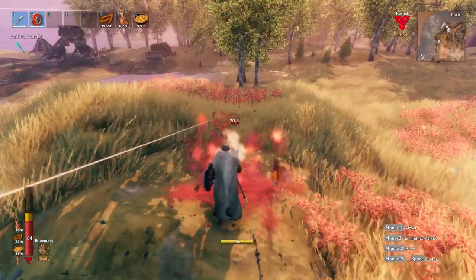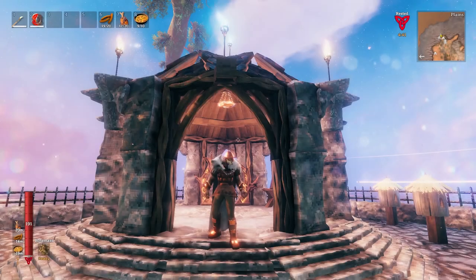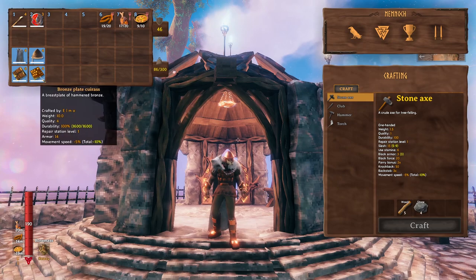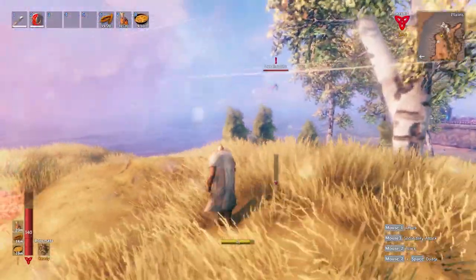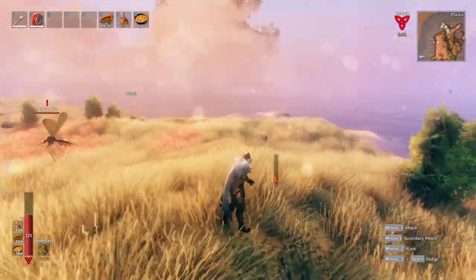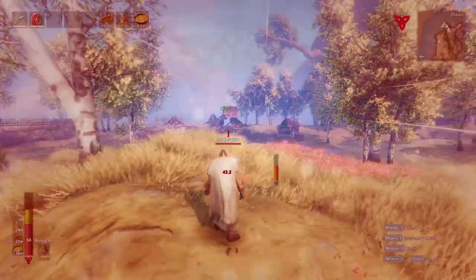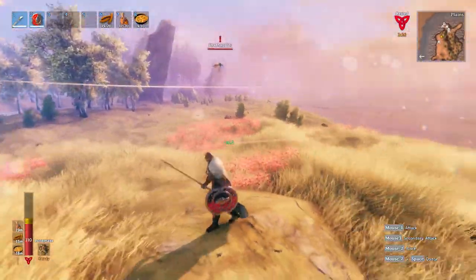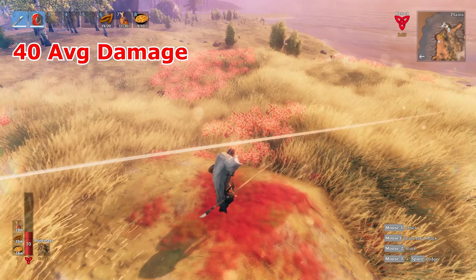With the maxed out Troll Armor, the Deathsquito was able to deal an average of 42 damage. Next, the Bronze Armor. When maxed out, the Bronze Armor gives 46 armor protection. The Deathsquito was able to deal an average of 42 damage.